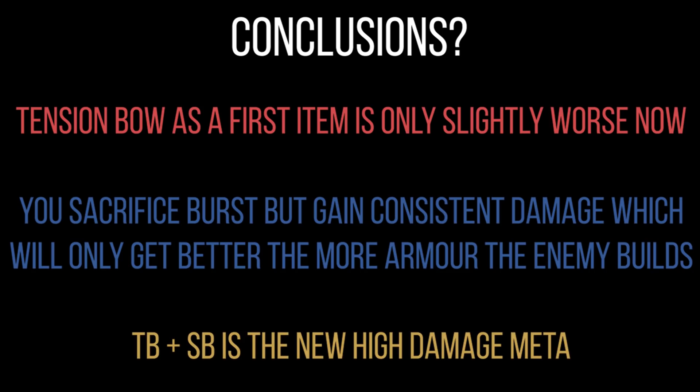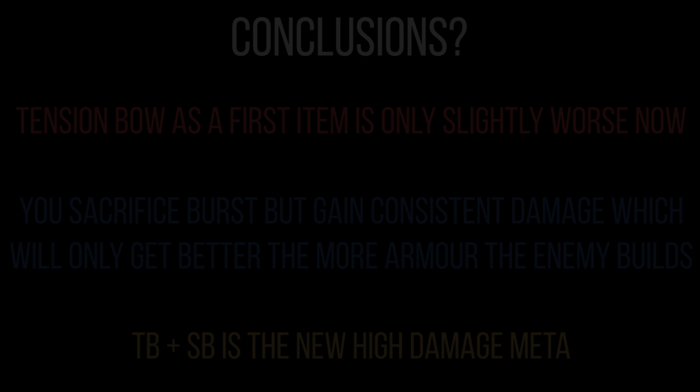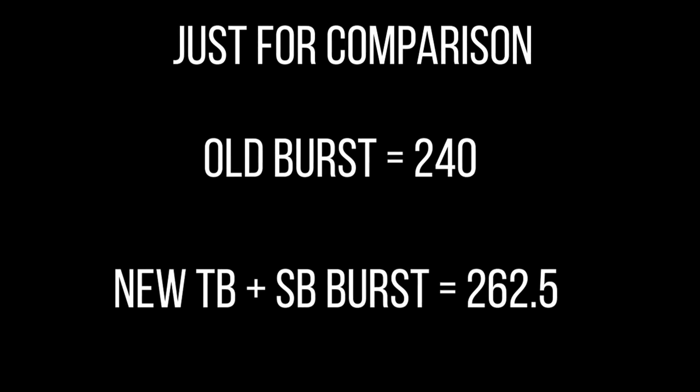Because of this, Tension Bow plus Sorrow Blade is the new damage meta. This one-two combo is the most insane damage you're going to get from a weapon power carry at just the two-item spike. Most weapon power carries can abuse this, but the ones that do it really well are Ringo — his attack speed buff with 35% armor shred is great — as well as Gwen, Baron, Kinetic, and any ranged weapon power carry. Ardan weapon power is also loving this.